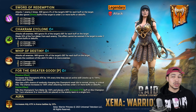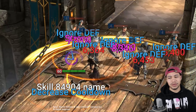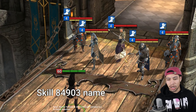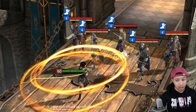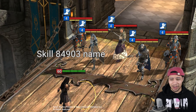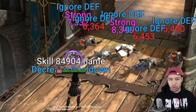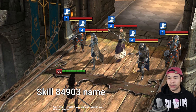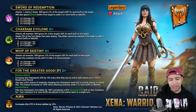On the A3, she attacks all enemies again — so she has two AOE skills, which makes her a strong champ already. It ignores 10% of the target's defense for each buff on the target and resets the cooldown of the skill if it kills two or more enemies. It's a solid skill, and the A3 is on a four-turn cooldown while the A2 is on a three-turn cooldown.